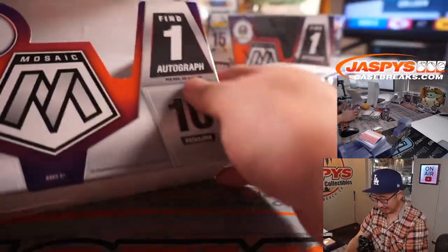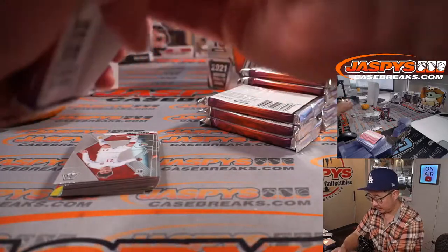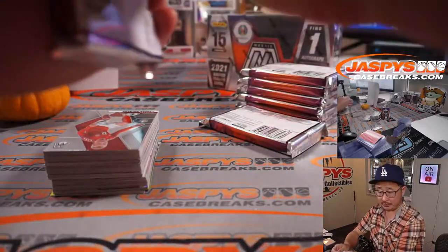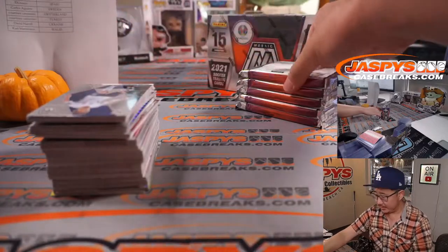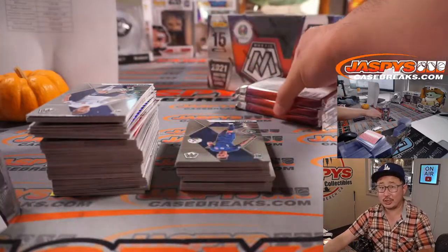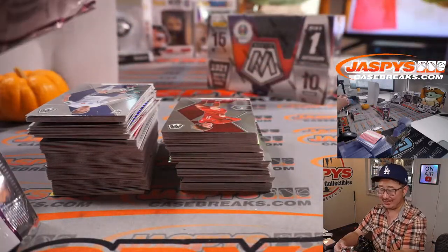So 15 cards per pack, 10 packs per box, and one autograph is what we should expect in here. Mark's asking in the chat about upcoming soccer players — who are the big young players to get? Well, in my opinion, a lot of the youngsters on England are pretty great. There are some up-and-coming players on France that are also good. You're generally going to find a lot of value in the big major soccer powerhouses. El Guapo with Slovakia — that might be a little more rough.